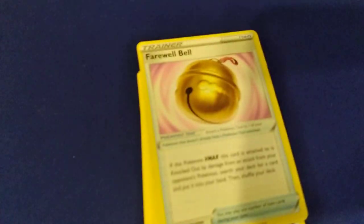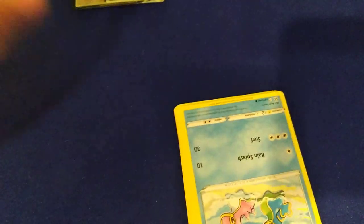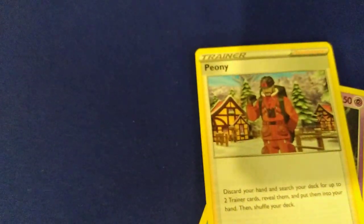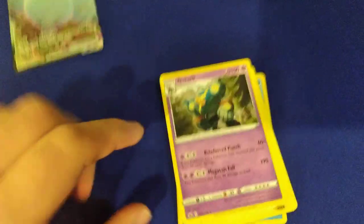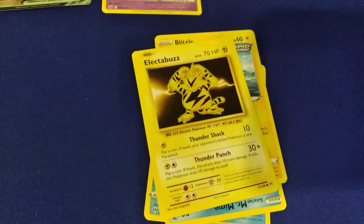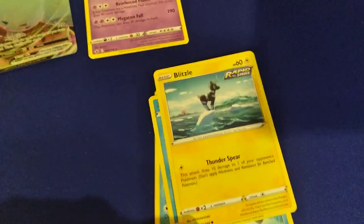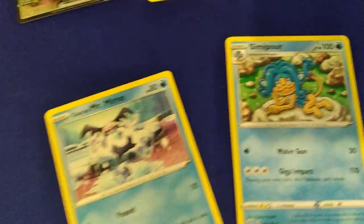Here we go. We got a Fairwibell, an Eevee, a Beedrill, a Shellos, another Shellos, a Peony — don't know how to pronounce that, I think I pronounced that right. Glurk is the rare. We did get a reprint of a classic Electablaze card — that was pretty cool, from X and Y Evolutions. Blitzel, Simpor, and Glaring Mr. Mark.